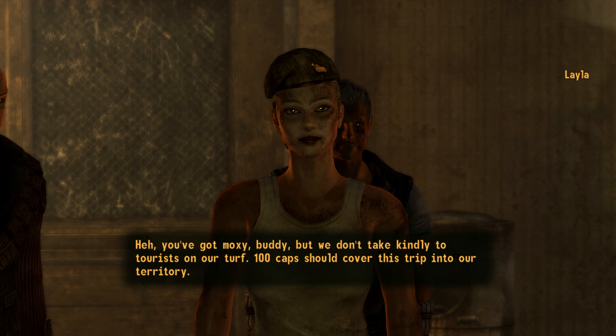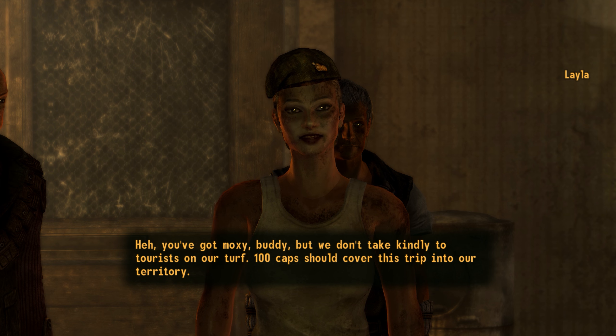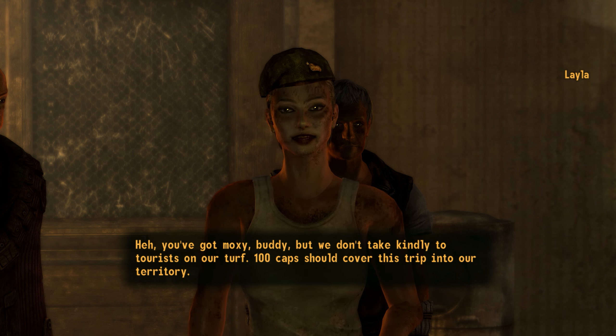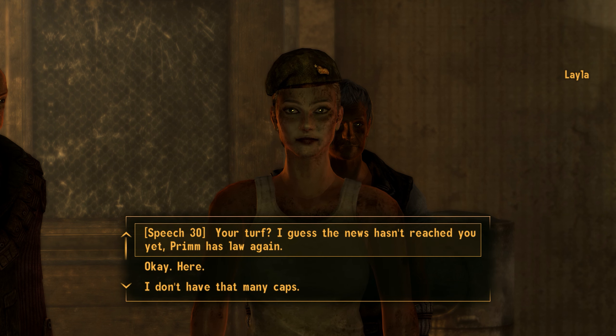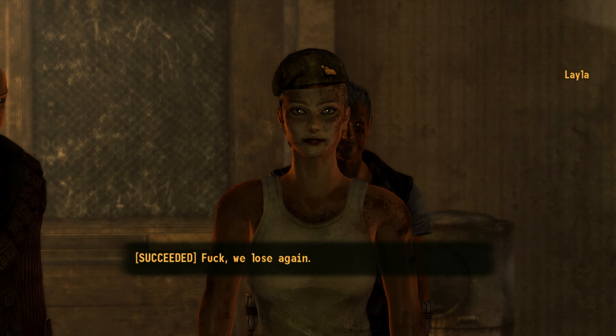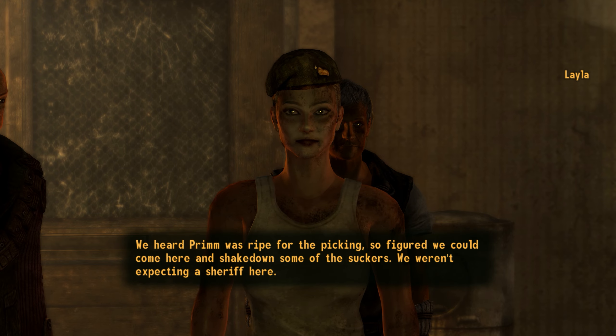Layla and her deserters had fled the front with a plan of making a bunch of money in New Vegas and opening a ranch somewhere. When they lost their money, they came to Prim because they heard the sheriff was dead and hoped to rob the community. The courier could have talked them down, paid them off, or killed them to keep the community safe.